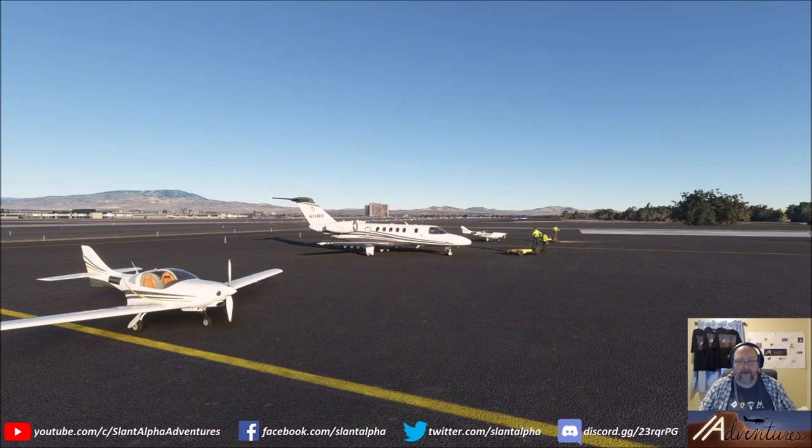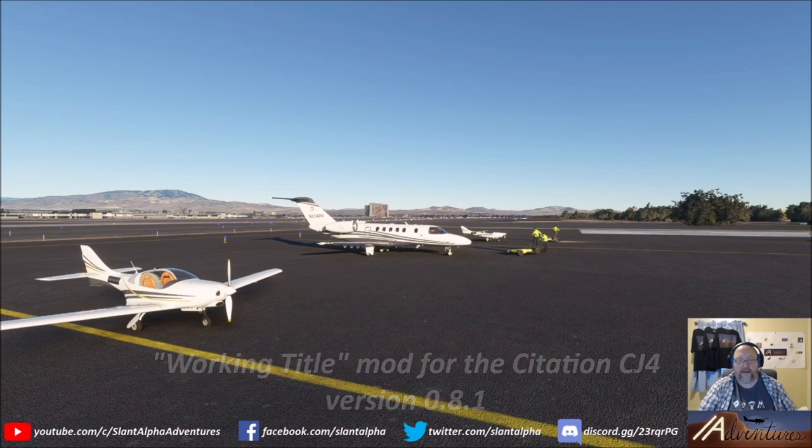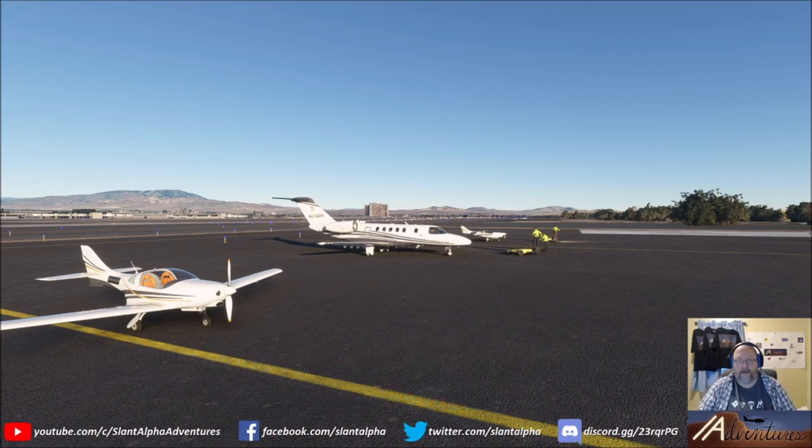Greetings and welcome to a special edition of Slant Alpha Adventures. We're doing today a full flight tutorial in the Working Title mod for the Citation CJ4 in Microsoft Flight Simulator 2020. We attempted this on stream last night and it went really well — the plane performed admirably — but it was a little hectic with the stream chat, and we also had some curveballs from air traffic control on the VATSIM network, so I got behind the plane at one point. It was a good demonstration of the plane's capabilities, but I'm not sure how well it functioned as a tutorial.